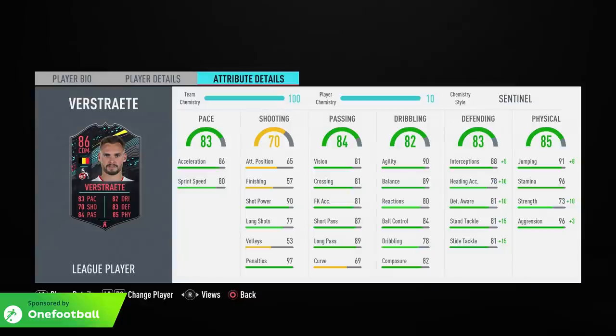The shooting section also looks okay for a defensive mid — his finishing isn't great, but that doesn't really matter. He's got a good shot power though, which is nice, so if we get the chance we might take a shot or two. He's also got a good penalty stat, so maybe he could be our penalty taker. The passing attributes don't look too shabby either — a good short passing rating of 87 and pretty good long passing of 89. The dribbling department for a defensive mid doesn't seem too bad, with good agility of 90 and a nice balance of 89.